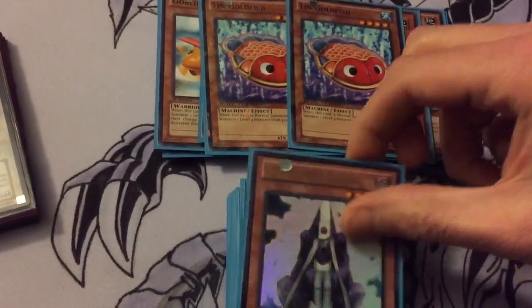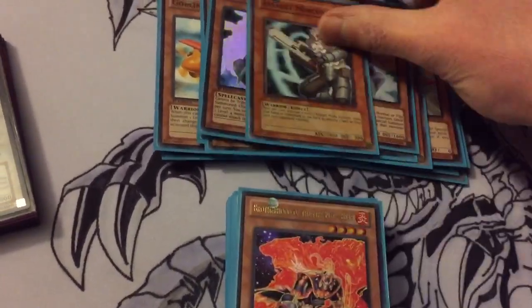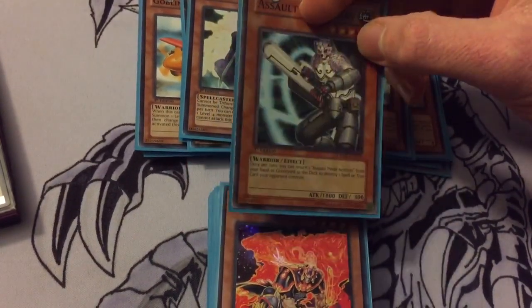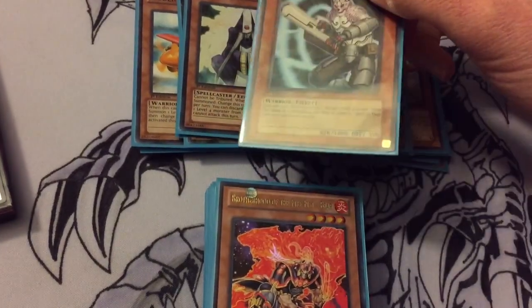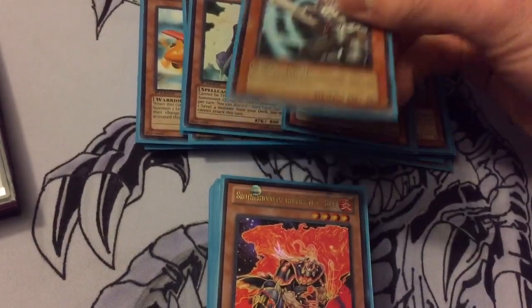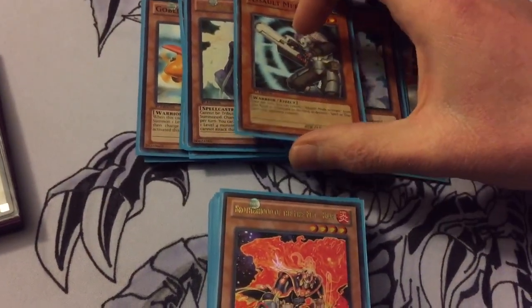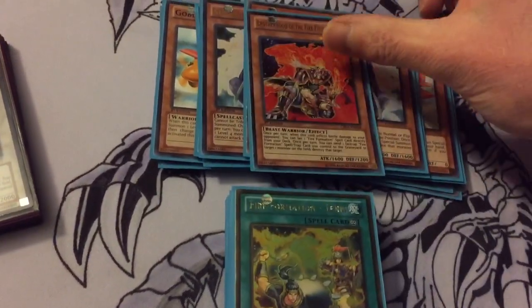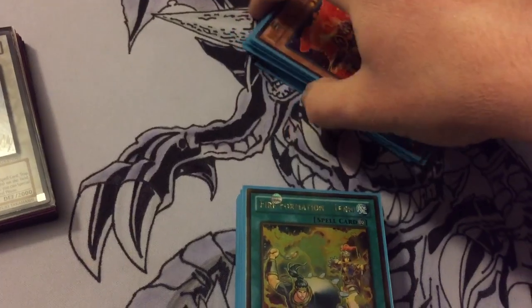Summoner Monk — same thing. One Assault Mercenary — I'm trying this out in here just because you can return an Assault Mode Activate from your hand or graveyard, so you can use it from the graveyard and then pop a spell or trap, just to recycle my Assault Mode Activate in case I need to. Decent attack, and it searches ROTA. Then one Bear just to finish off the monster lineup.